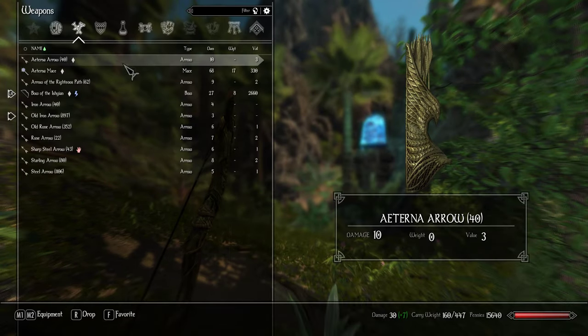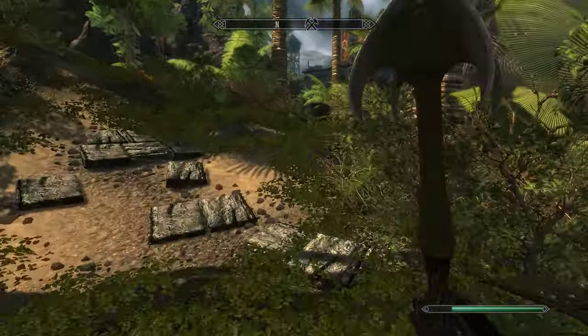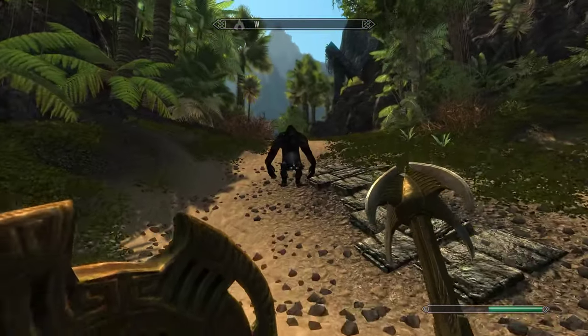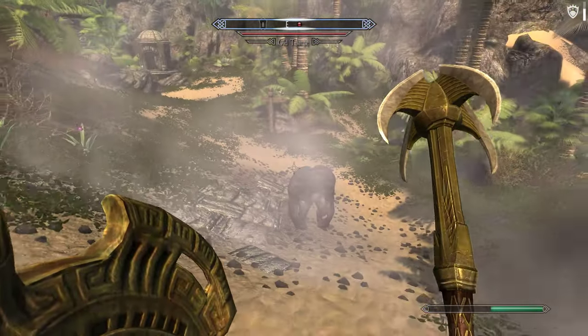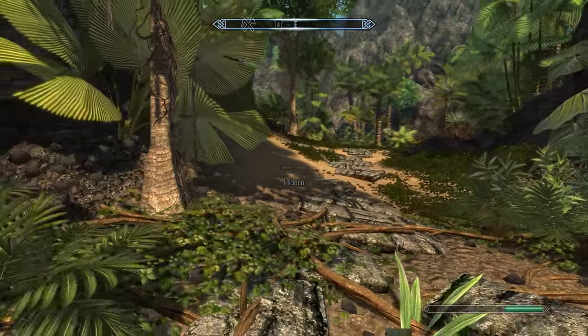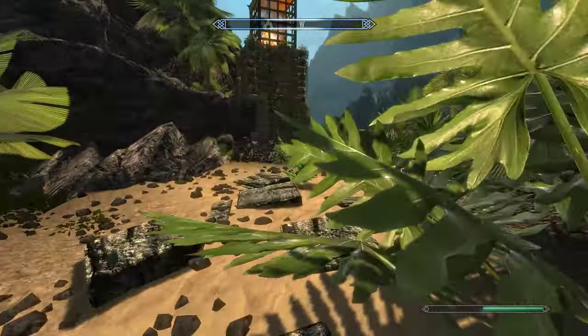Next is Flash Powder. I'll find an enemy around here — I have no clue where I am right now, I just loaded in after reinstalling. So I use Flash Powder, he's lost on where I am, and then I go crouch and I'm gone.